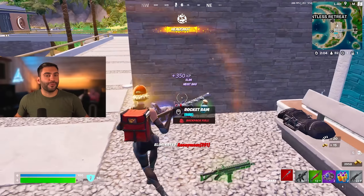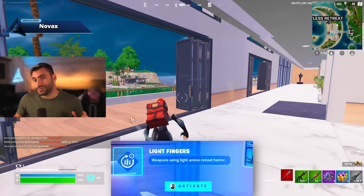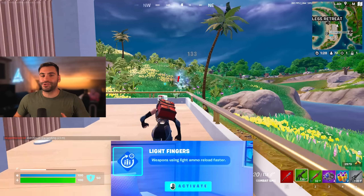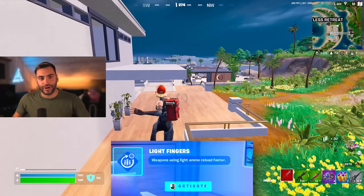The first augment for this is either Light Fingers or SMG Sign Off. SMG Sign Off, depending on if you want to go crazy with an SMG, gives the last four bullets bonus damage — and you'll see why it's super important — but I chose Light Fingers because I want to be quick and apply pressure all the time.